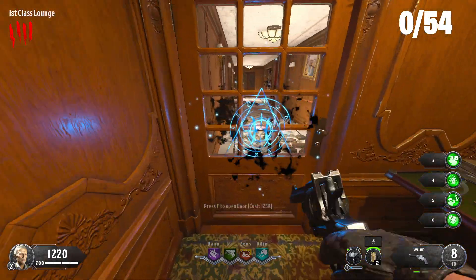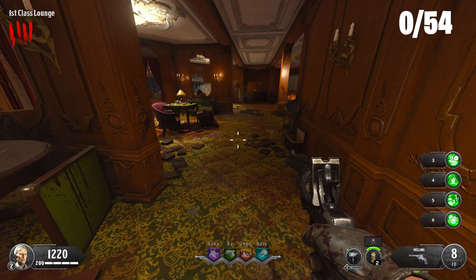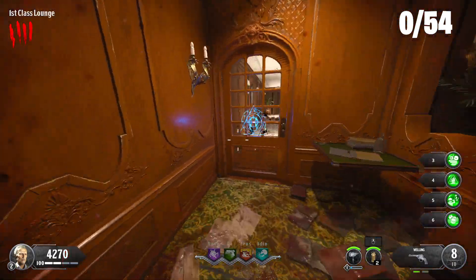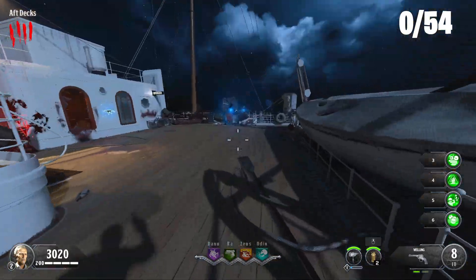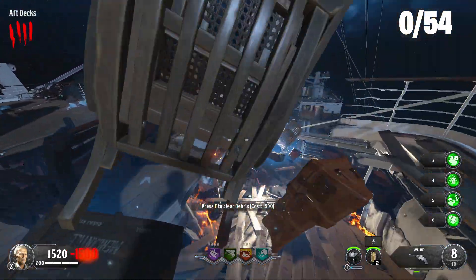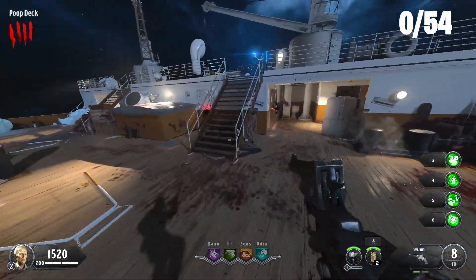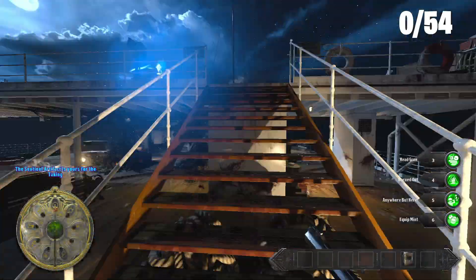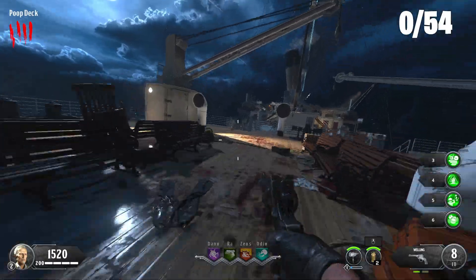I believe this door is 1250. We need 30 more points — that is just my luck. And a bonus points drop! We have 4,000 points on round four even after buying the Bowie knife. I believe that means we can access the Sentinel Artifact, which is the power of the map, on round four — and we have extra points to spare. We can try and build the shield next round.